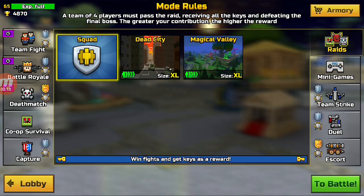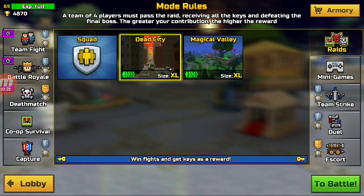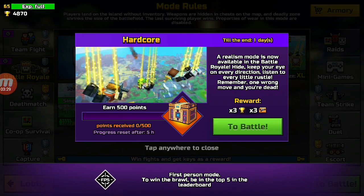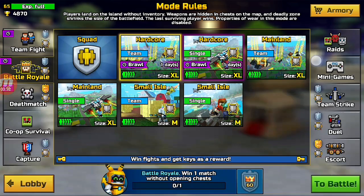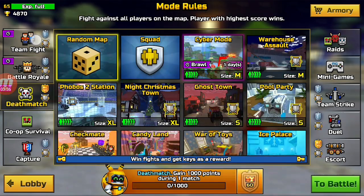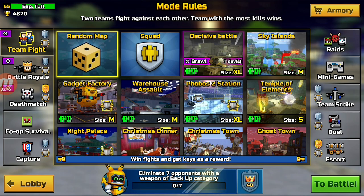Raids will also be useful because they're actually pretty easy if you go on easy, medium, or hard — easy is the easiest obviously — and you get enough keys from there, but the only problem is it takes a long time. Battle Rail will also take a bit long, but you can do the hardcore or brawls from Battle Rail and get keys very easily. For me the easiest way is duels, deathmatch, or maybe even team fight, because in team fight you can go with your op friends and get keys from there too.